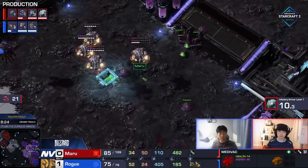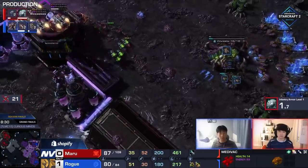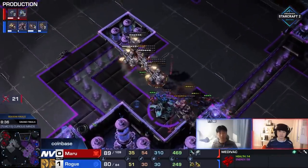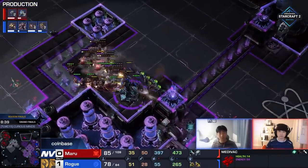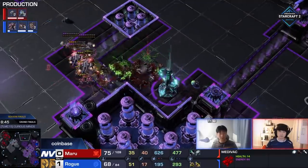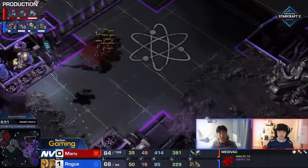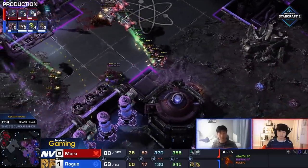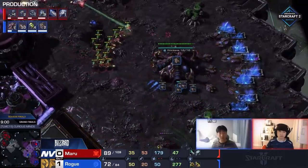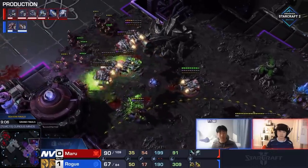More Lings going to the main base as Maru holds onto his production. Eventually he's going to be able to do this. Rogue can't even get connections as the four Medivacs pick up. They could fly home — that might be the safest option — or they could continue running around and killing bases and drones. This attack from Rogue was always going to do good damage, but he was always going to take serious damage at the same time. Maru dropping here, tries to siege a tank up. Banelings dying on top of the tanks. Maru still has a severely overwhelming army supply.